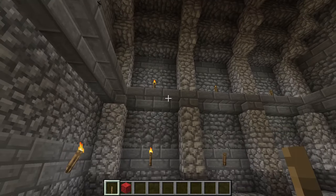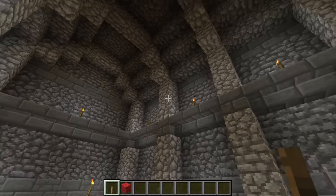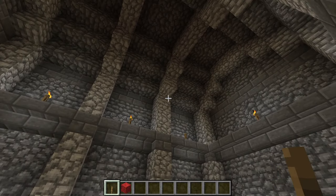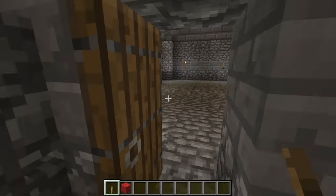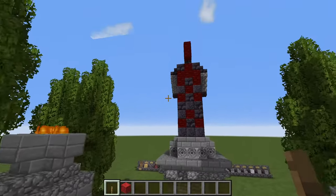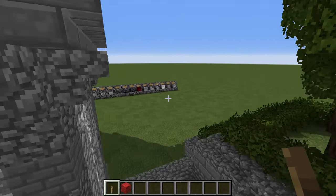We also have some diorite details for pilasters on the sides of the walls. Not too shabby. So let's leave and take a look at what the bill of materials is going to be for this construction.